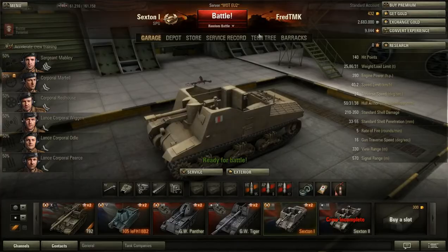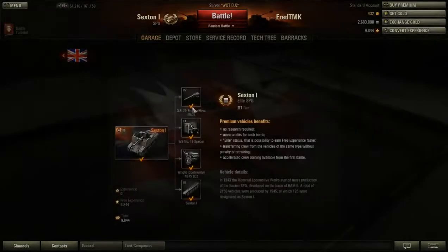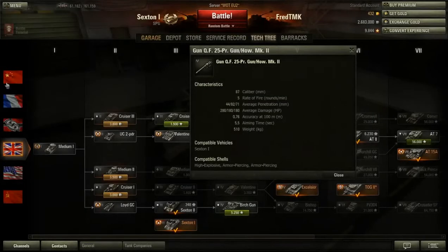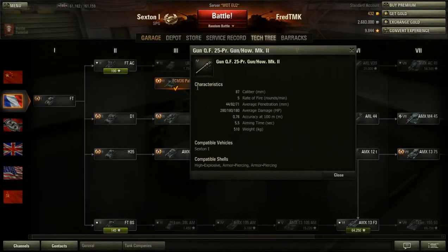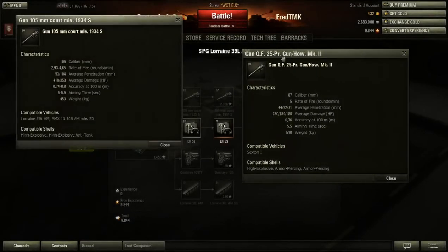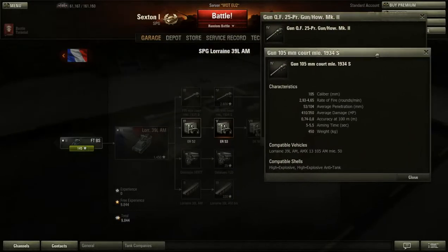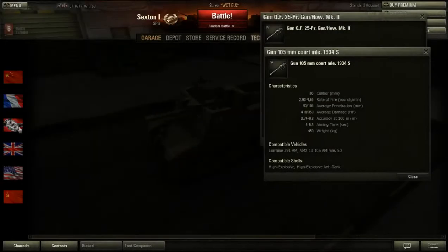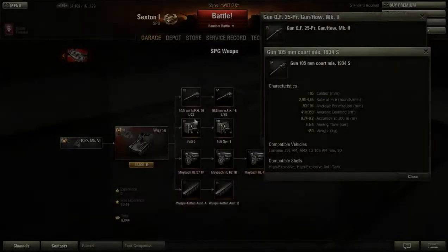Let's go ahead and compare the guns — compare this gun to the other tier 3 artillery guns. Because let's face it, the gun is the most important thing. At tier 3, the rest is more or less not that relevant.